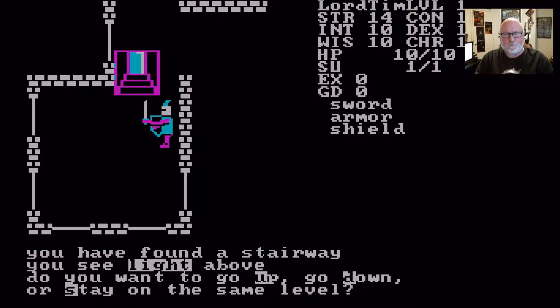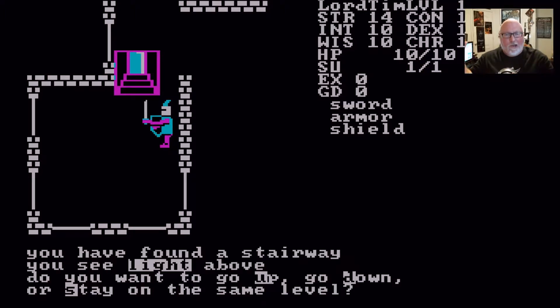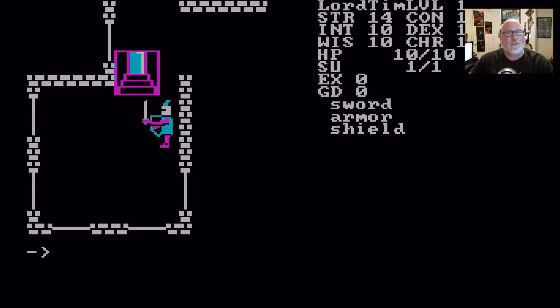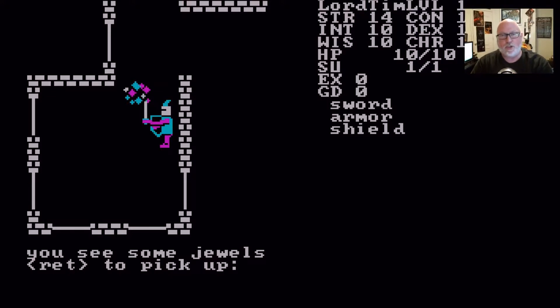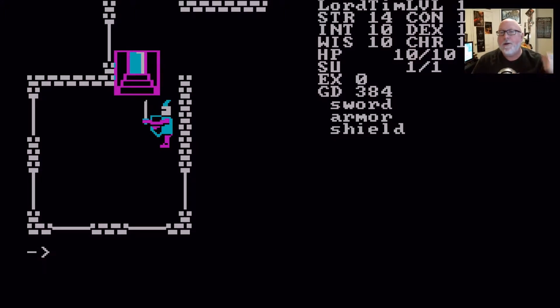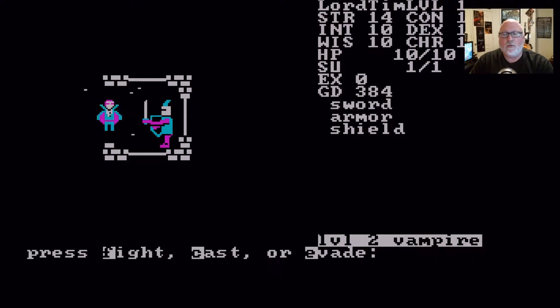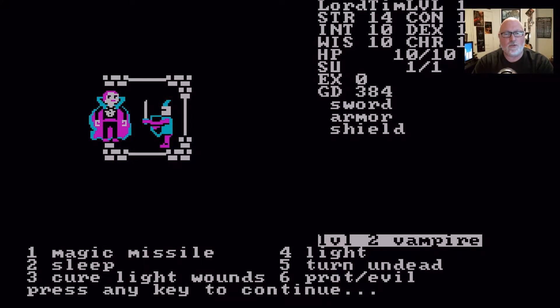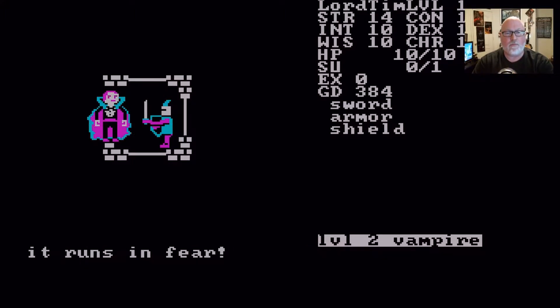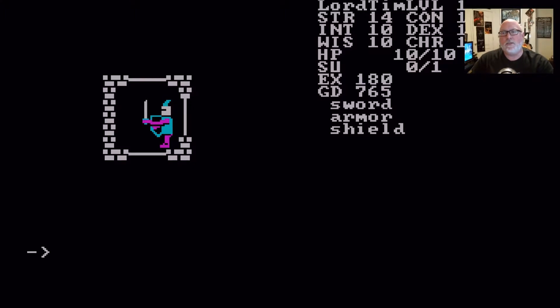Random things just happen - monsters just appear out of nowhere, and they can be different levels. You're a level one guy and suddenly a level three enemy shows up. Some jewels just appeared - I've got 384 gold. If I was playing this for real I'd go back and save. Every time you move you're like 'oh god, what next?' Level two vampire - let's cast a spell.